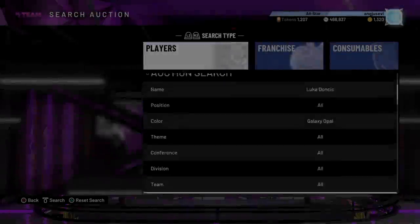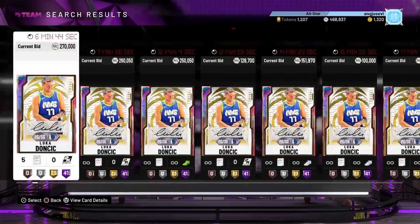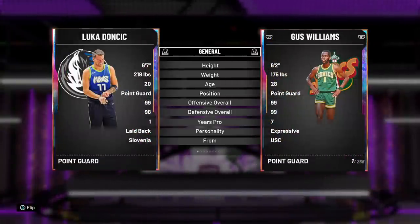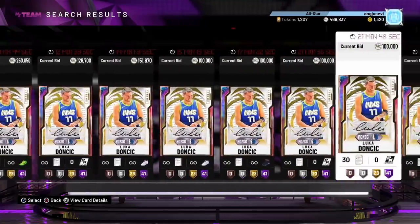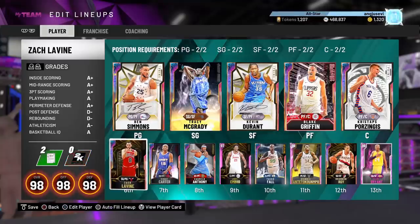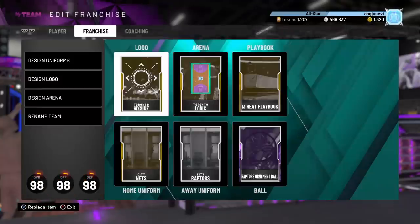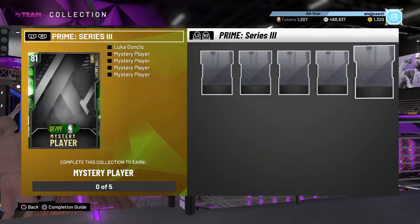The next player you want to invest into is, of course, Luka. Now, this card right here — you don't want to invest into it just because he's a good point guard. You want to invest into him because of the set he is a part of. As you guys can see, he is a part of the Prime Series 3 set. What does that mean? It means there's going to be a reward for that set that is an Opal or above, and it's going to be most likely a hyped-up Opal. Luka's price at the current moment is around $285,000 MT, maybe even $250K at some points in the day. If you could get this card for $250,000 MT, not only are you getting yourself a great player for your team while you wait for him to go up, you can simply just throw him in your lineup.